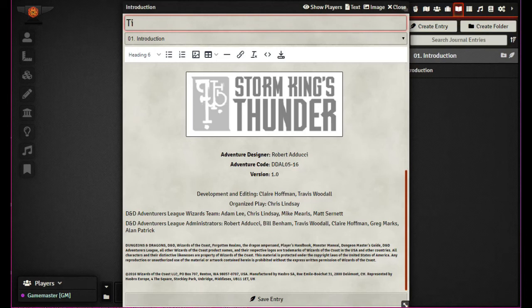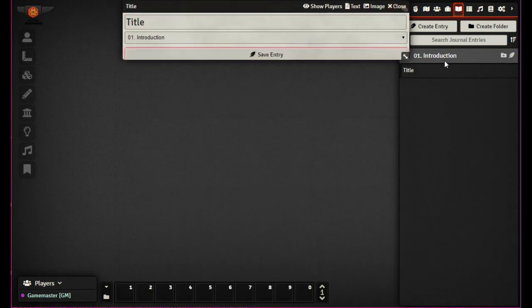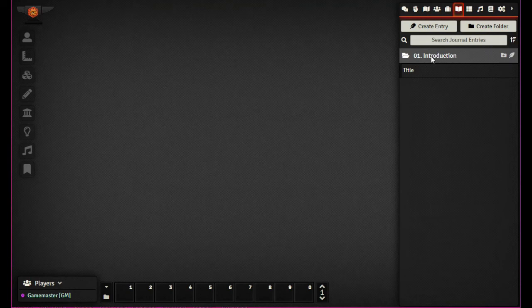This isn't really the introduction — it's more like the title page. So let's rename it: I have a new keyboard and I'm not used to the keys yet, but I'll type 'title'. So we save entry and now we can have one called 'Introduction' and this one called 'Title'. I think that's good.